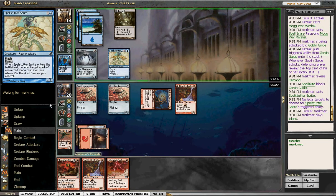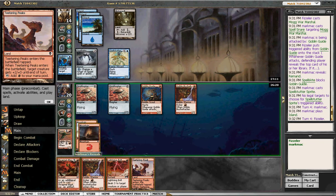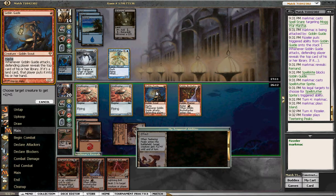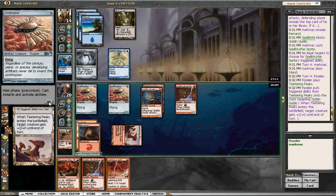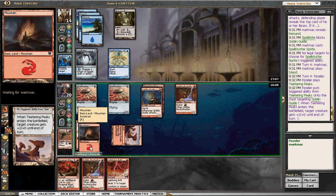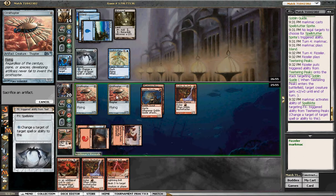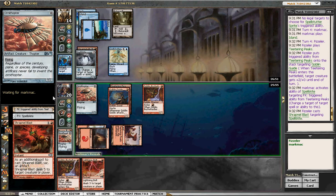Ornithopter pretty much makes that creature useless right now. Tiering Peaks — that is a card. Go ahead and give that to Goblin Guide. We could have given it to Ornithopter, but then he'd definitely just block with Spell Strutter Sprite. This way, if he decides to block Goblin Guide, he kind of has to. Shrapnel Blast — let's call Skite. That pretty much got into Tappel Land.